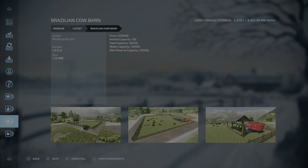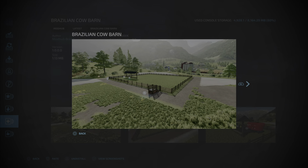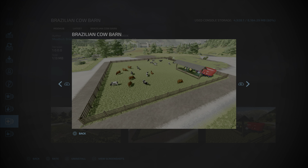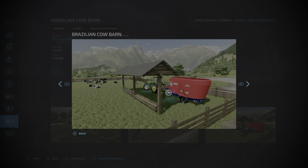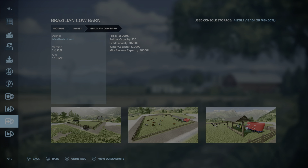Next up is the Brazilian Cow Barn by Mod Hub Brazil, 1.13 megabytes, three slots. Price is 155,000, holds 150 cows. Feed capacity is 18,250 liters, water capacity is 12,000 liters, and milk reserve capacity is 20,500 liters. This is an open-air cow pasture — no barn for these gals. That's the Brazilian Cow Barn by Mod Hub Brazil.